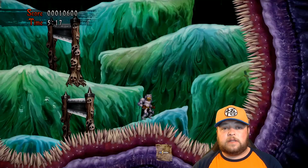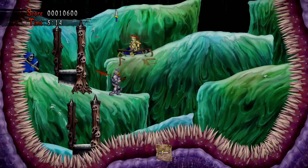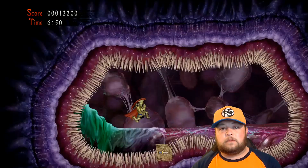Shooting the wall in front of Arthur three times will reveal the final chest in this area. And as always, there's going to be one more treasure chest once you get to the boss fight. You'll unlock it as soon as you walk in the room.